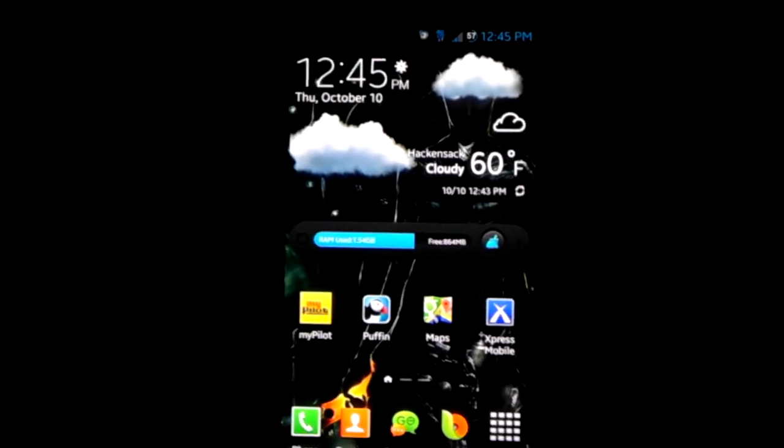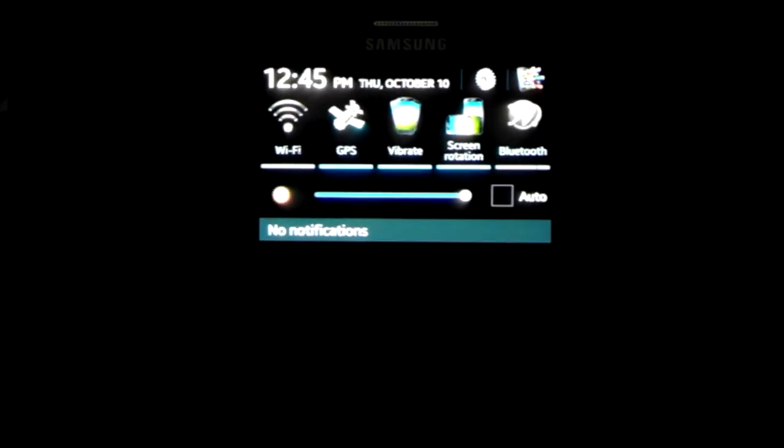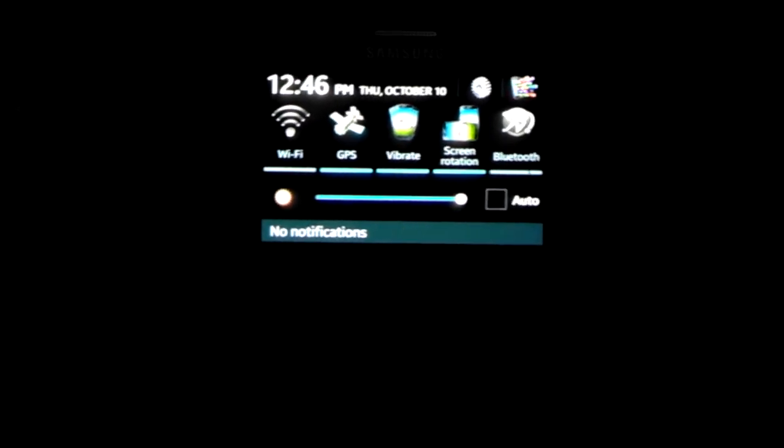Before I show that, I'll let you guys know some customization does work. If you look here in my notification curtain you'll see I have custom icons that actually came from the Samsung Galaxy S4. If you find it on XDA in the theme and app section for the Galaxy S4 and you flash it for the Note, it does work.